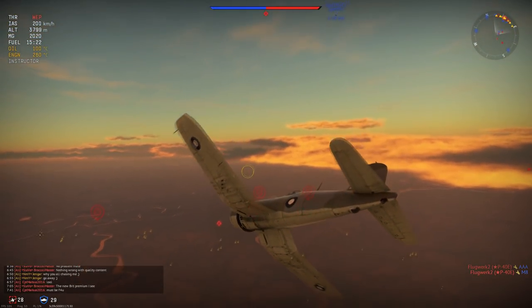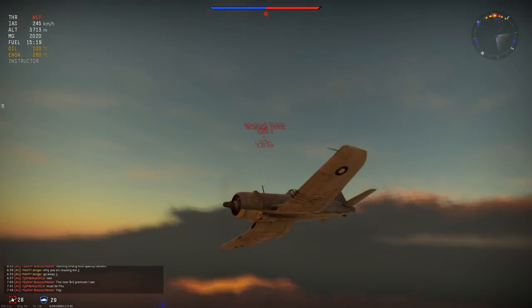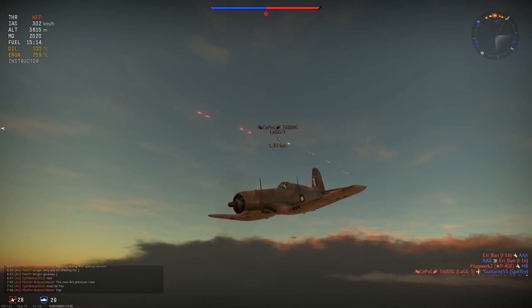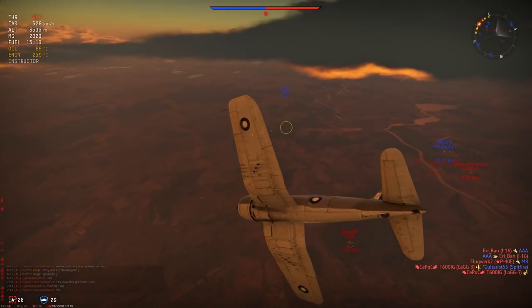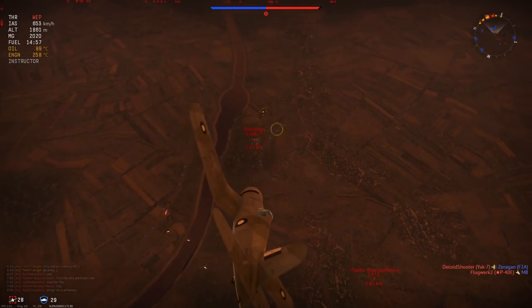Maximum speed in the Corsair is of course excellent. This is a fast plane at its battle rating. The maximum speed at sea level is 584 kilometers an hour. At 4,500 meters, it is 495 kilometers an hour, and at 6,500 meters, it is 450 kilometers an hour.